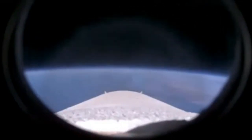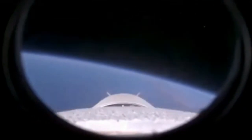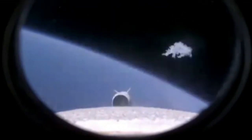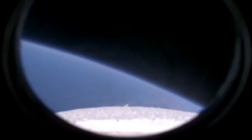LauncherOne's in space. Stage set, brake wires broken — successful stage separation. Switching to Baja ground station. We are now officially in space.